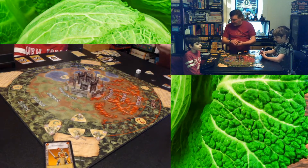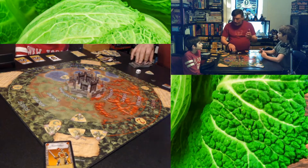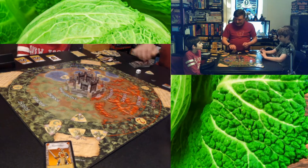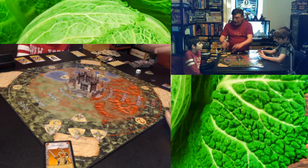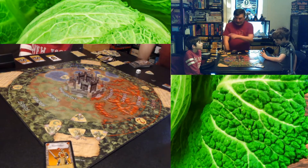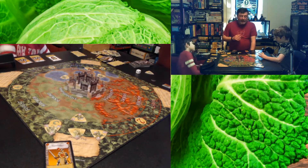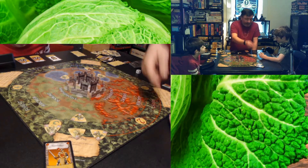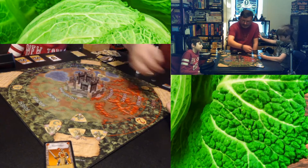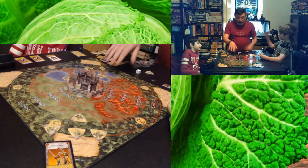On each turn, you draw cards up to a hand of five for three players — it scales with player count. You can discard one card and draw another hoping for something better. You can trade cards with other players once per turn. Then you play your cards: the swordsman damages monsters in the swordsman ring, the knight damages monsters in the knight ring.